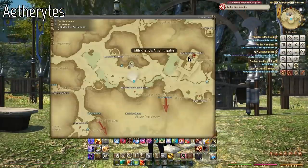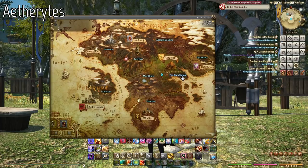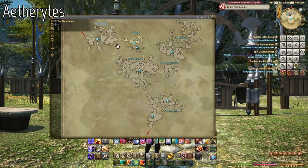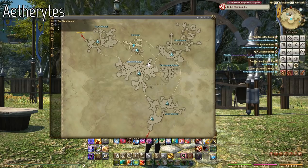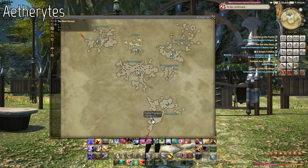Eorzea has a lot of aetherytes to unlock. For example, the Black Shroud area has aetherytes in all its sub-areas: North Shroud, Gridania, East Shroud, Central, Limsa Beds, and South Shroud. Large aetherytes can be identified by the large clusters you see on the map. If you mouse over them, it will show you the name and the cost to teleport to them.